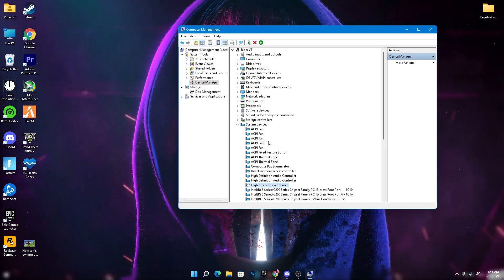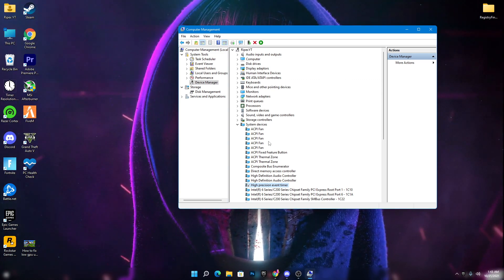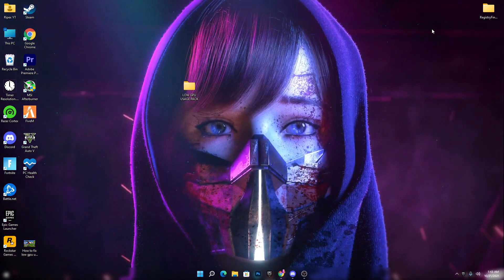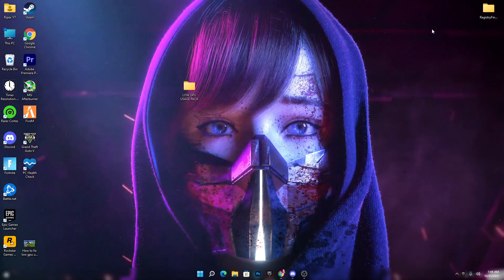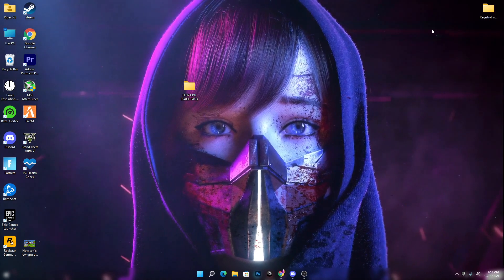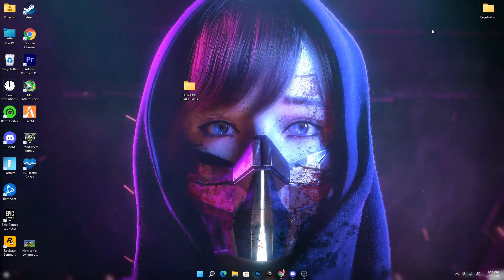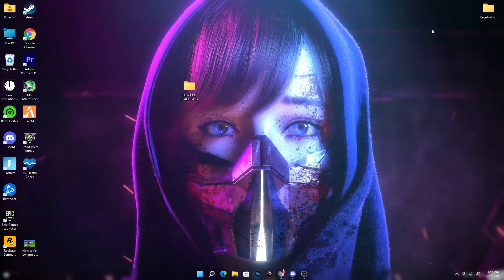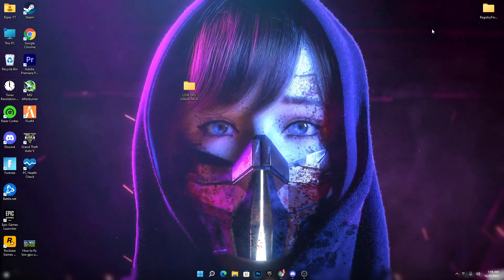Some people have issues after disabling it, so if you experience any problems you can simply re-enable it. Once you're done with all these settings, restart your PC so that all the registry changes take effect and the issue gets fixed. I hope this video helped you fix your low GPU usage issue on any PC build in any game. Make sure to subscribe, turn on bell notifications, and smash a like. Till the next video — Allah Hafiz, bye bye.